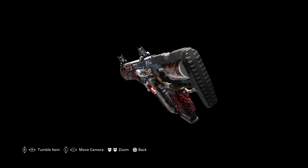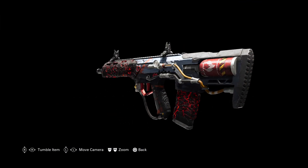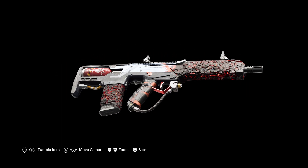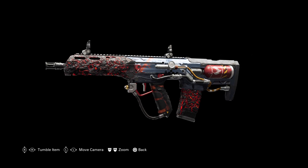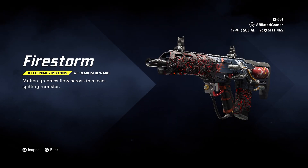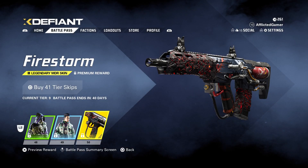Okay, this one though — wow, and it's even on the MDR. Let's go — I love this! That gets us up to tier 50. From what I counted, you get 700 X coins back and the pass costs 1000, so you almost get all of it back.